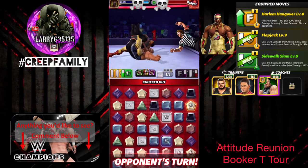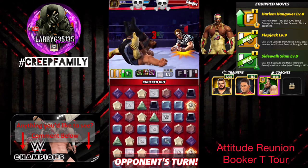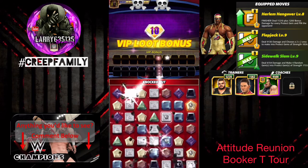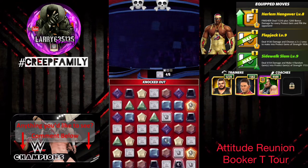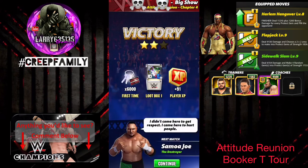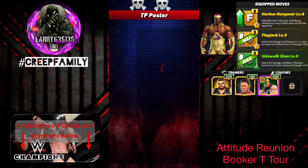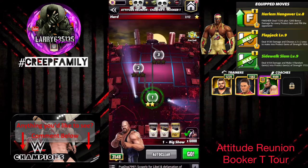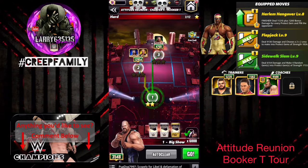We will use our finisher, the Harlem Hangover, dealing base damage and then additional damage for each protect gem that's on the board. That will end the match. We only got one loot box on that one — just a bad board all together, not great placement, and sometimes that happens.